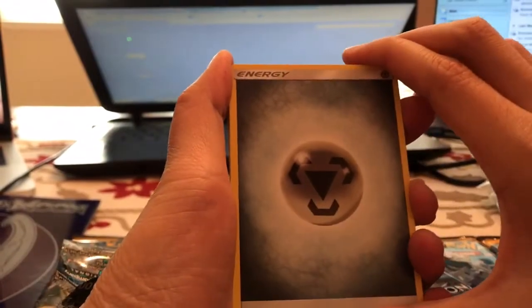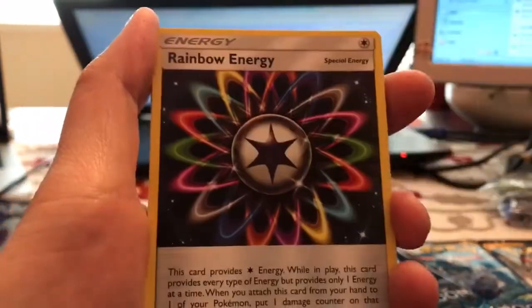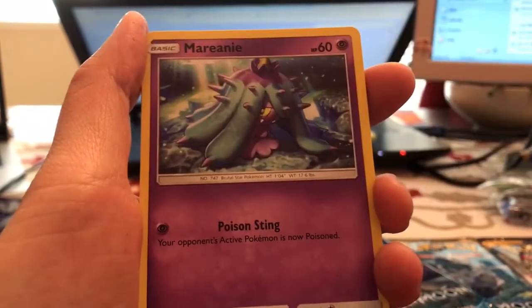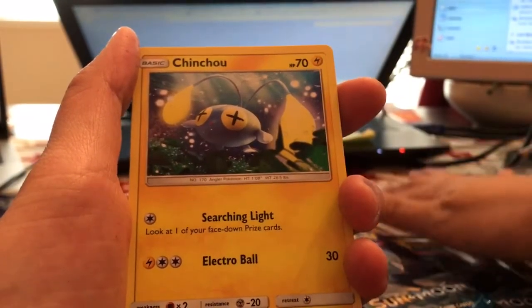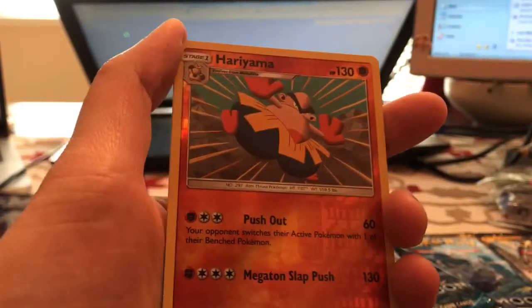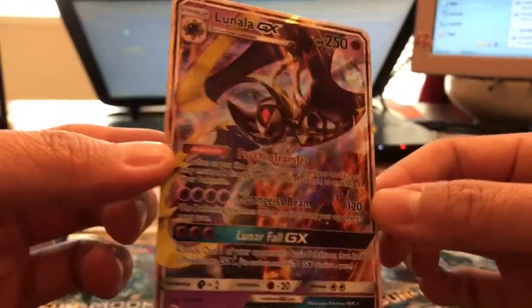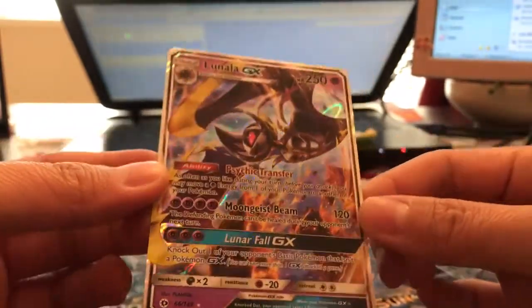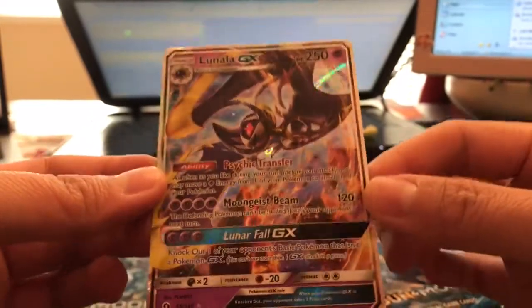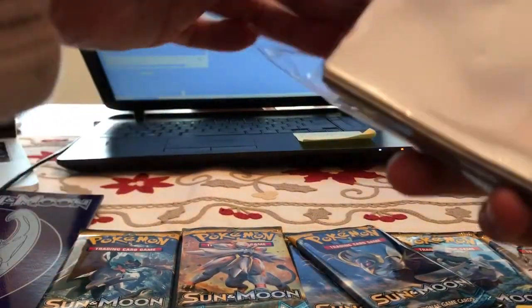Going into our Decidueye pack first. We have a Metal Energy, Hypno, Trumbeak, Rainbow Energy, Crab Brawler, Alolan Rattata with his funny beard, and a Chinchow. Our reverse rare is a Hariyama. And our rare is — oh yeah — a Lunala GX! This is awesome, it looks so pretty. This is definitely one of the higher-priced GX cards, so I'm really excited about that one.